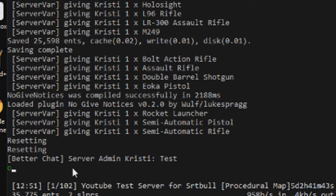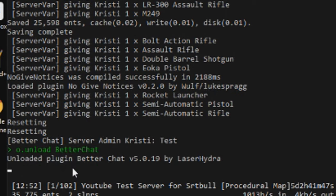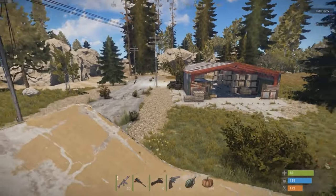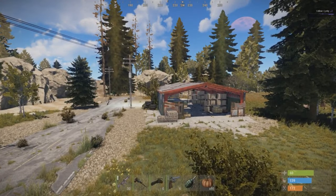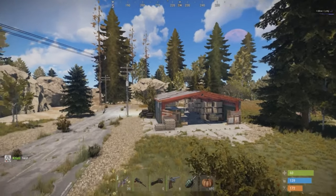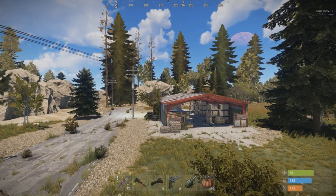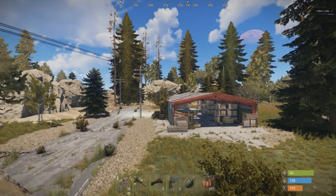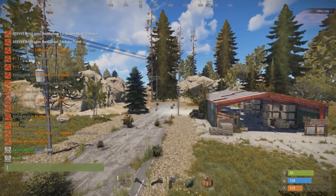That plugin is now unloaded. Running back to gameplay, you can see my name is now in green, whereas players that don't have auth level 1 or auth level 2 would show up as the regular blue that you're used to seeing.